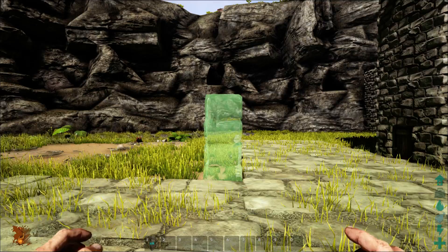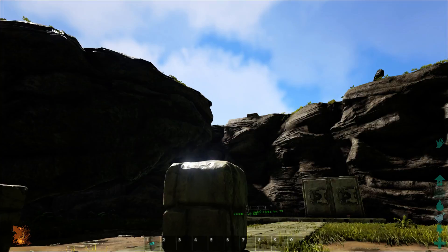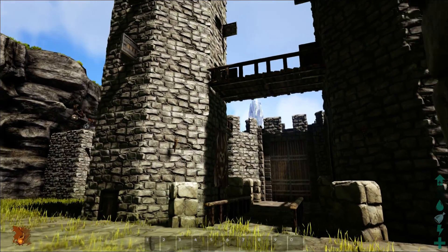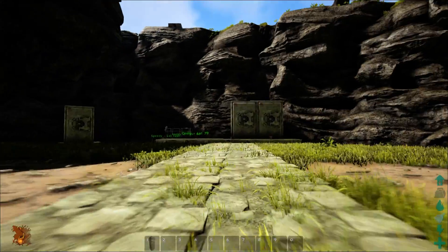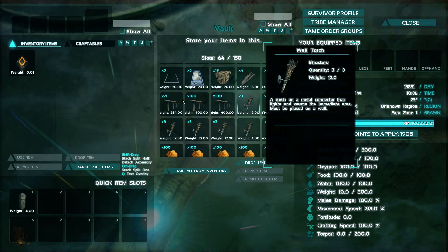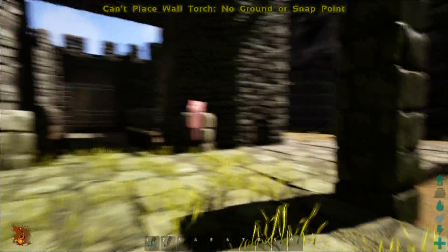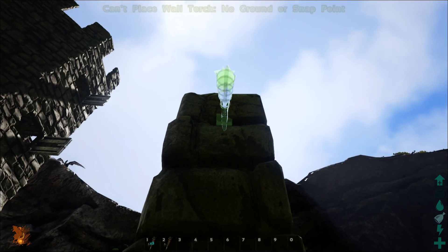Why can I not place this thing? I was a little too high. Well, let's just deal with it for now. I don't know if I want them too high — well, this is okay. I need four of these for now. I can place these just like so — the maximum that it gives me.